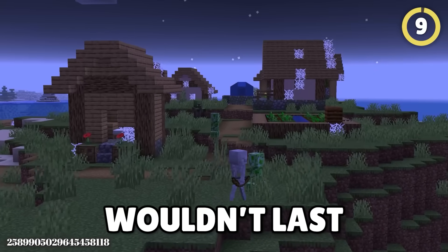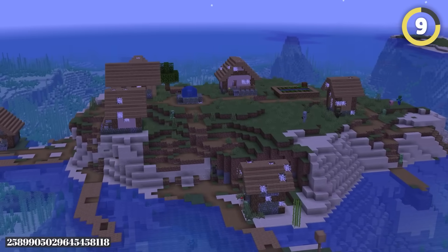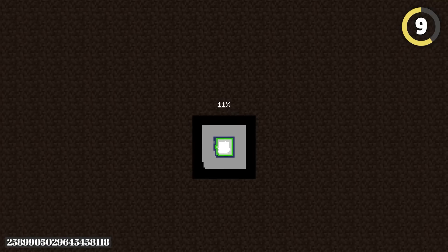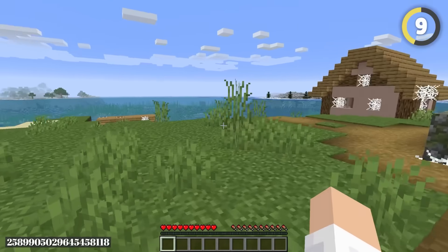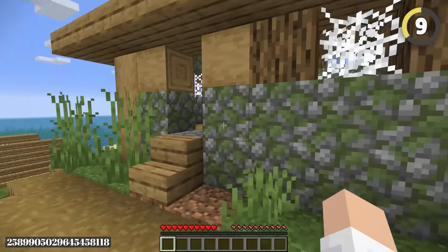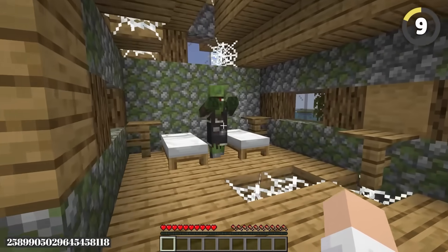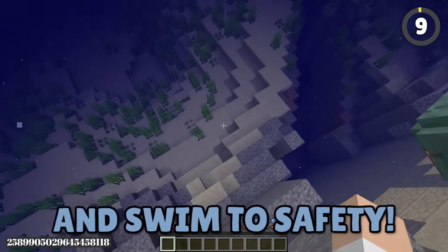I bet you wouldn't last 10 minutes in this cursed world. According to everything I've heard, the spawn point is on a small remote island with a village filled with zombies — there's nowhere to run and nowhere to hide. I spawned in, and wow, this island is small. It's basically just a village on the ocean. There better not be zombies in these houses — I don't have any weapons yet! That's not a villager! It's true! It's all true! I'll jump in the water and swim to safety!